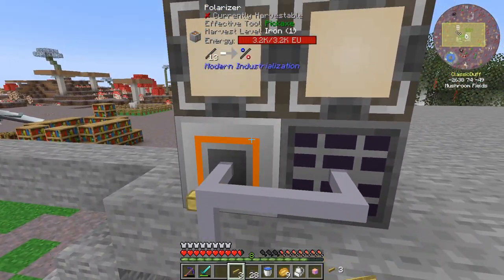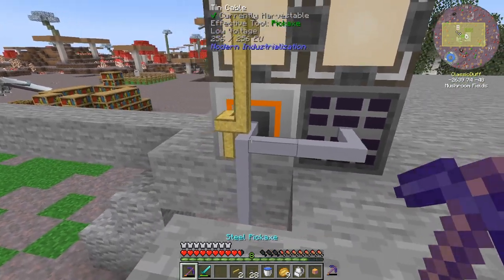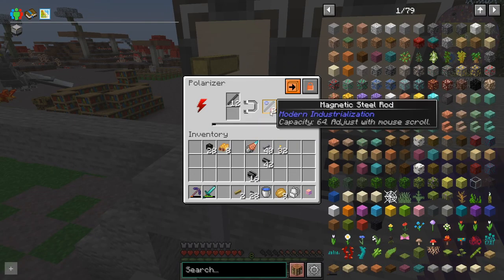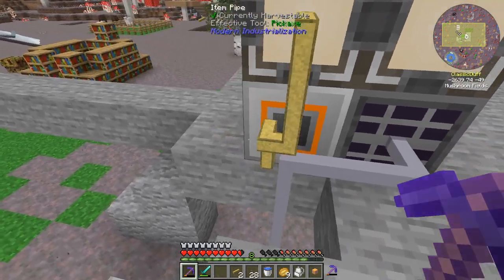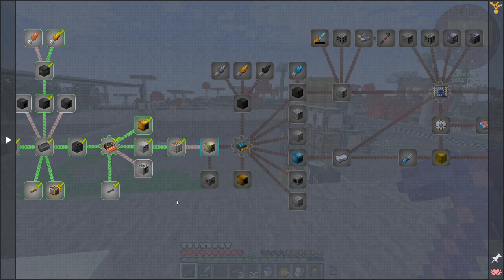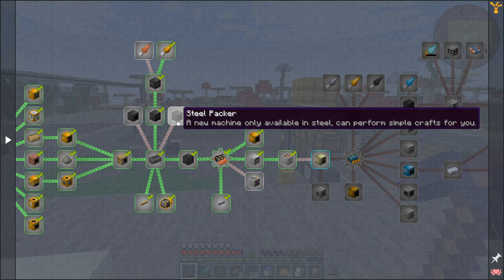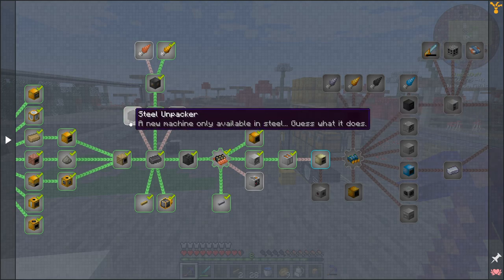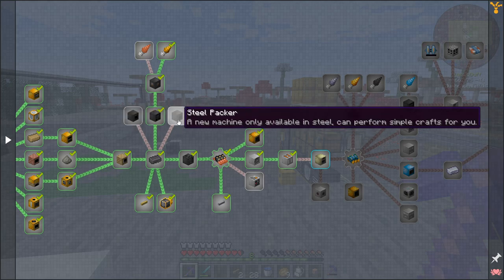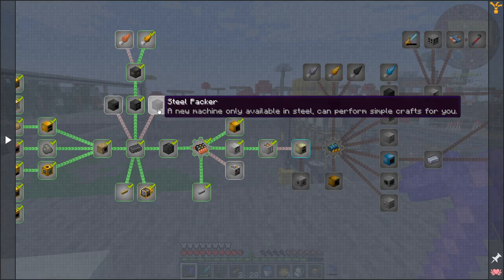We can use Modern Industrialization pipes for extraction. So we'll set that to do the extracty thing. Let's look at where we're heading next. There are still some things we haven't made — we never made a packer or an unpacker. There might be things we need those for in the future, but I haven't needed them yet. Our auto crafting seems to handle all of that. Still might be handy.